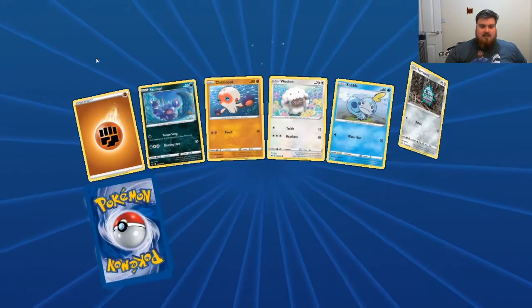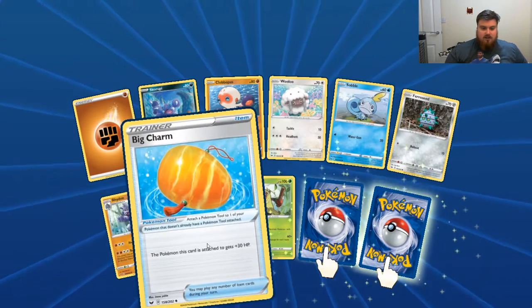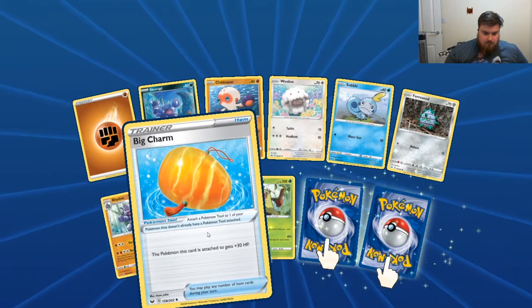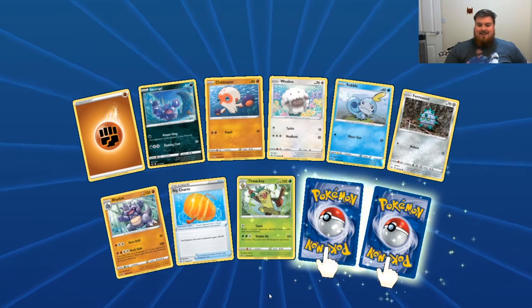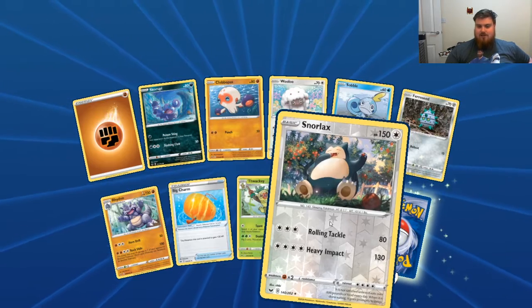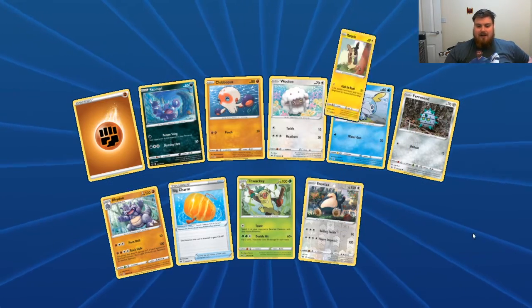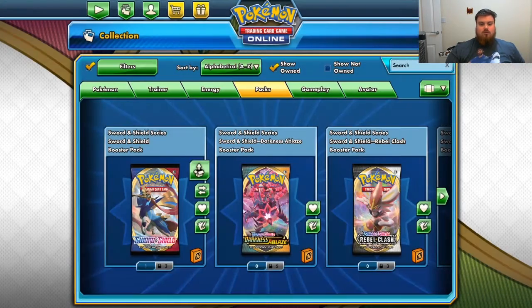Fighting Energy, Scroopey, Clogopus, Wooloo, Sobble, Ferrisseed, another Rhydon, a Big Charm. Thwacky, and a Reverse Holo Snorlax. And the Rare is a Morpeko. Cool, cool, cool.